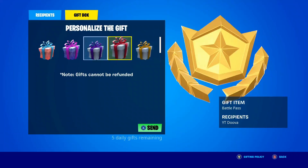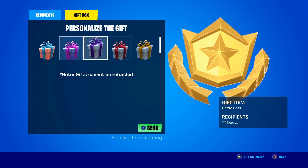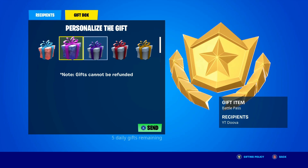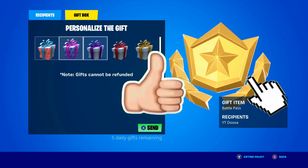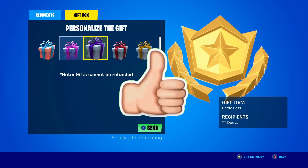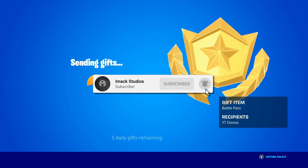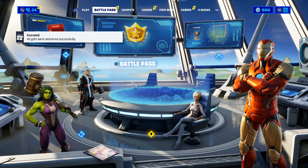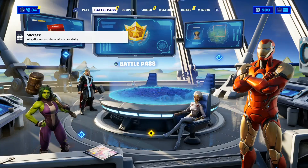But just before we get into it, I would like to let you guys know that I do gift my subscribers all the time here on the channel. So if you would like the chance to receive a free gift from me in Fortnite, all you have to do is smash the like button down below and subscribe to the channel with the post notification bell turned on. Once you've done that, comment your Epic Games username down below in the comment section so I can add you guys on Fortnite and send you a free gift.